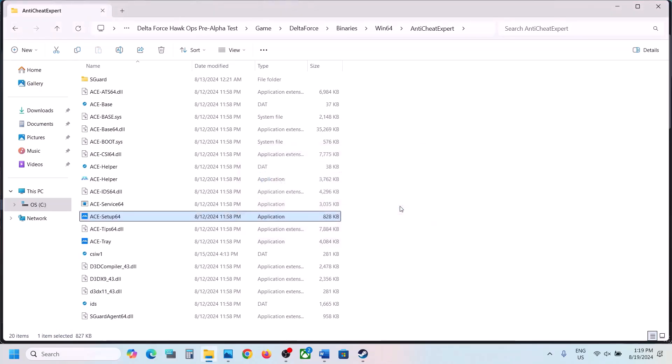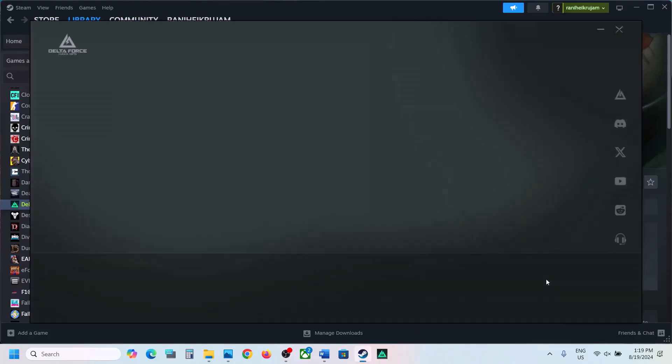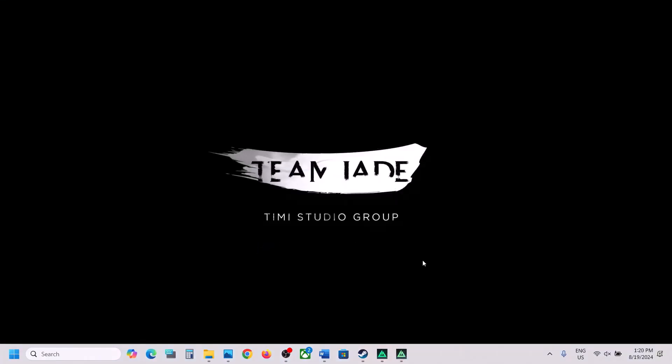Now you can launch the game. When you launch the game, during the launch it will actually reinstall Anti-Cheat Expert. Click on Launch. Right now it is installing Anti-Cheat Expert, and once this is done you should be able to run the game.